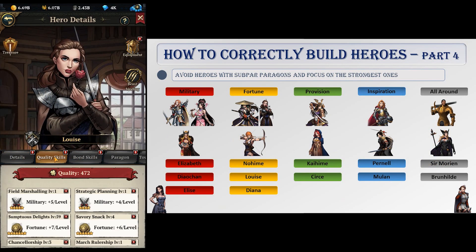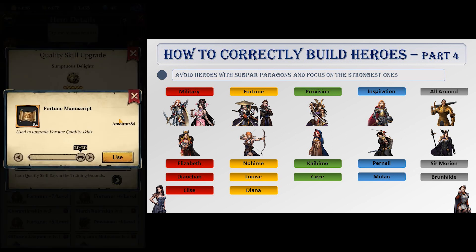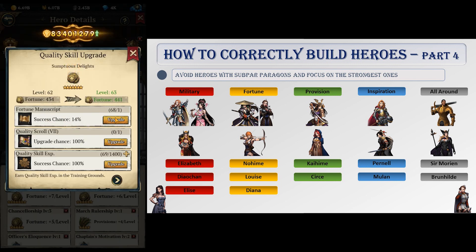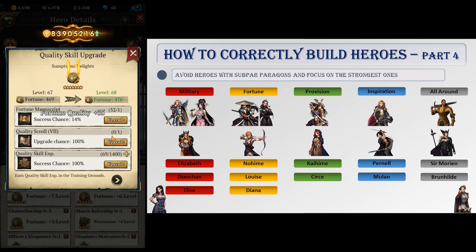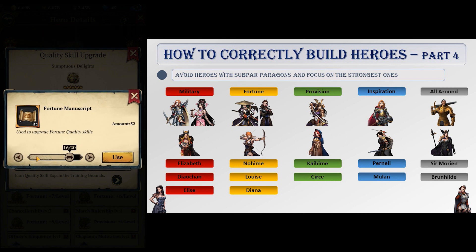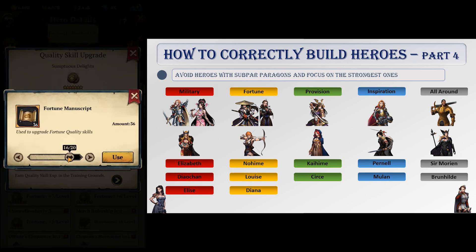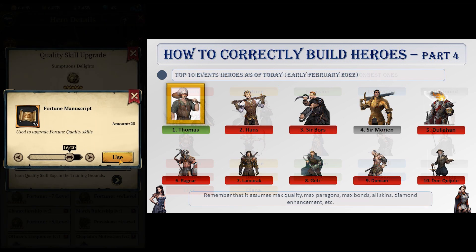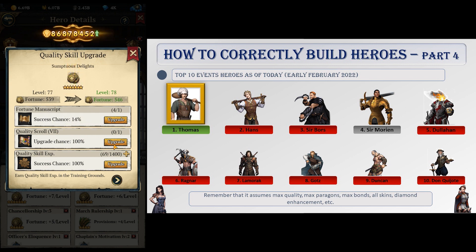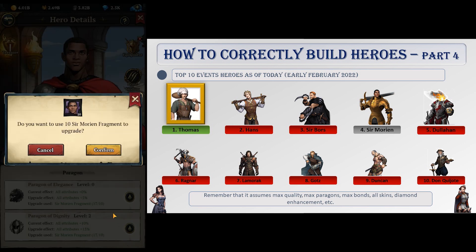I won't cover all heroes available but will give you the general guideline you should follow: try to avoid mediocre heroes with subpar paragons and focus on the strongest ones. You can't go wrong building the following — Diokan, Elizabeth, and Elise with skin for military; Noheim, Louise, and Diana with skin for fortune; Kaiheim and Cersei for provision; and Pernell and Mulan for inspiration. Round table and legendary heroes are also good for military especially early game. For all-round heroes, Sir Morion and Brunhilda with skins are the go-to choice.